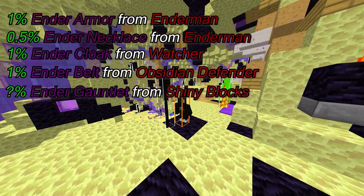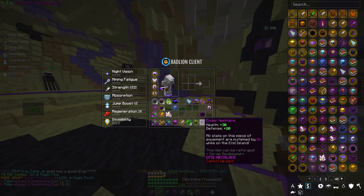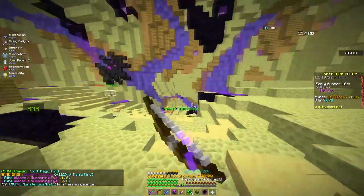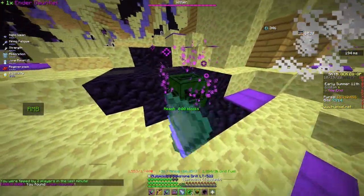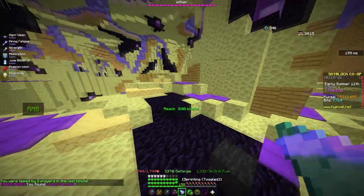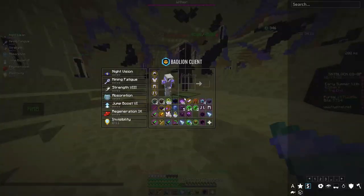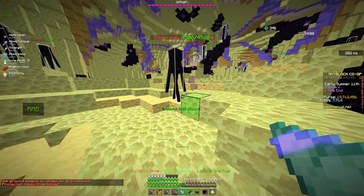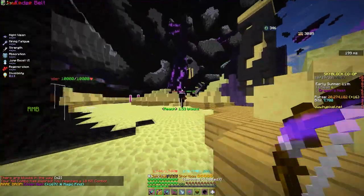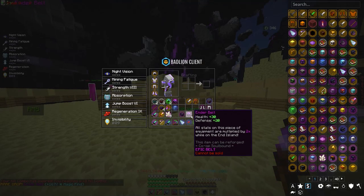I'll show you footage of getting all of them myself, besides the armor. It took me about 10 seconds to get the necklace. Getting the gauntlet took a bit longer than expected — you just mine the obsidian blocks. By the way, you can also drop titanic experience bubbles from them. And we got the ender belt too.